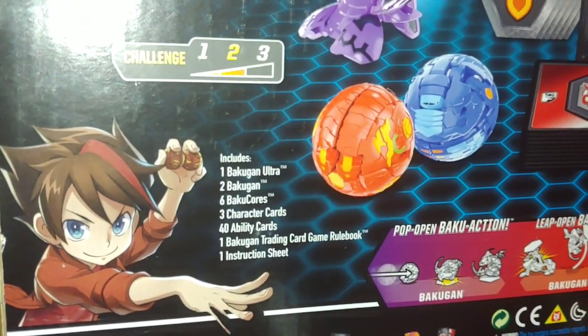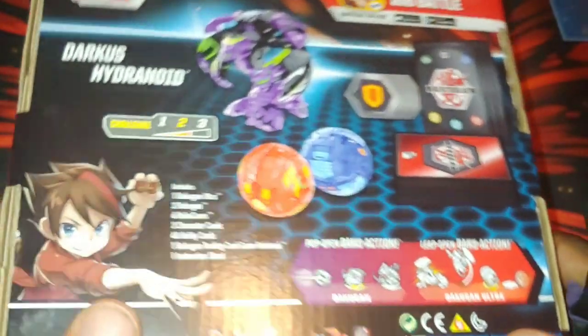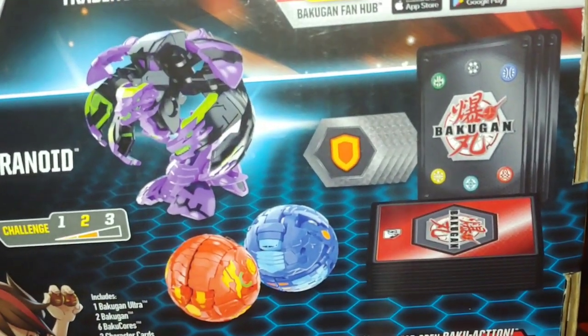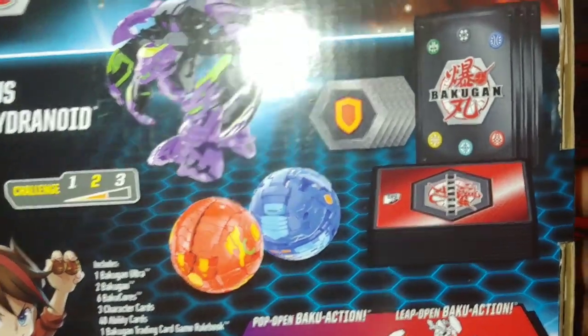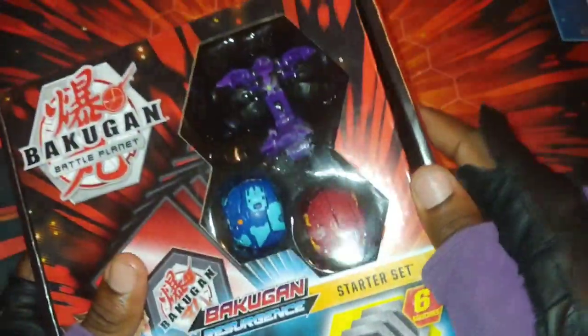We've got one ultra, two Bakugan, six cores, three character cards, forty ability cards, then the rulebook and instruction sheet. Is that a Serpent? I hope not because I already have seven of those. Anyway, let's get into this and open it up, see what we got.